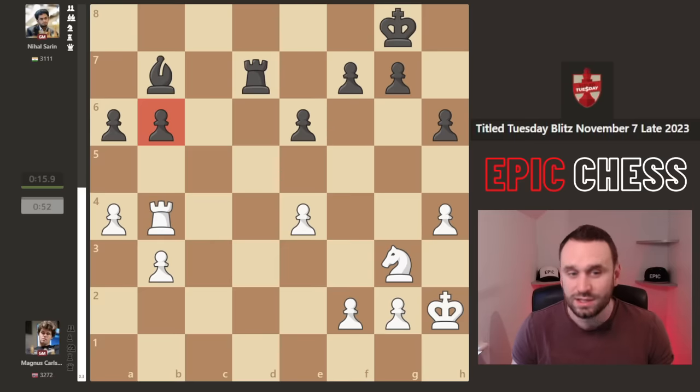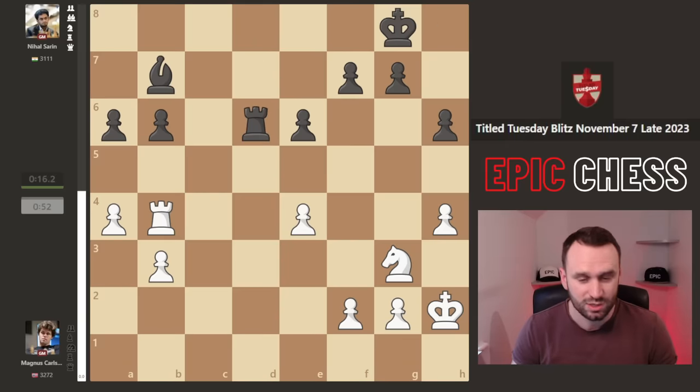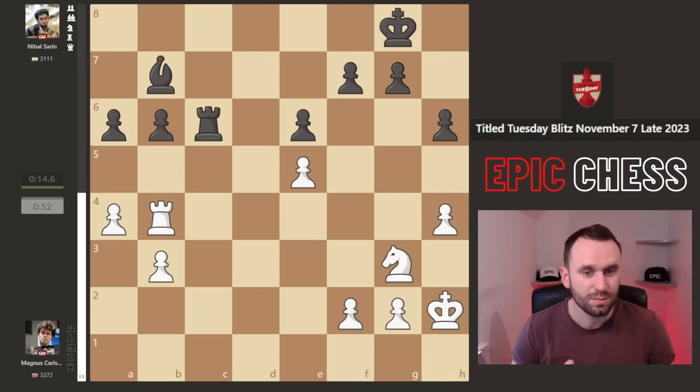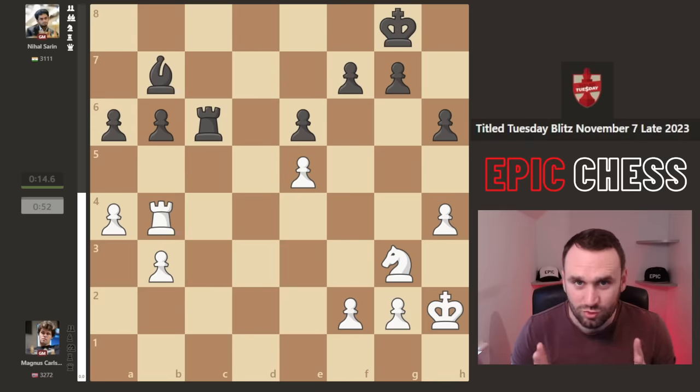Now Magnus is the one that can start pressing. We get rook d6 covering that pawn, and Magnus gets ambitious. He could go f3, just solidify the chain, but he pushes on with e5, opening this bishop but kicking the rook and making things more complicated. Rook c6 played, and Magnus now goes wrong - he doesn't get it right. He is human.